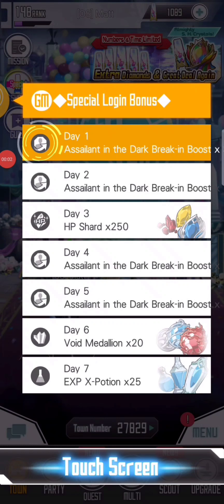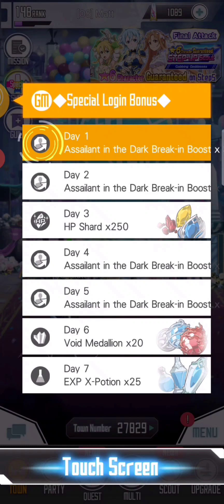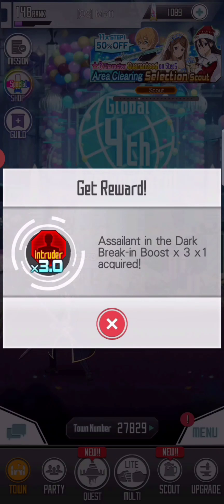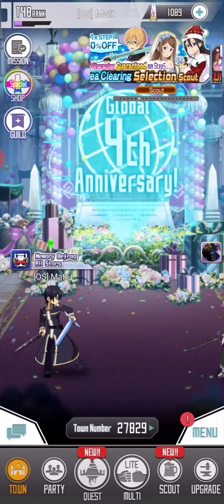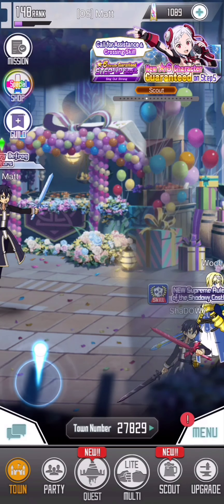Hello everyone, welcome back! Today we're gonna play Silver Lion Memory Defect, and today is a special day because I want to spend all of my diamonds on the new banner. It's really good for me, gonna be great content. We're just gonna go right now on the scout first.